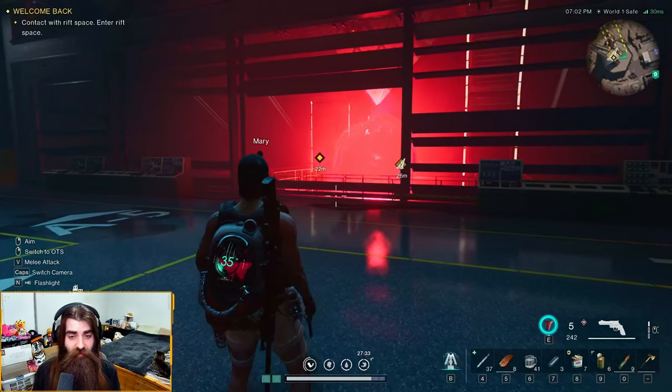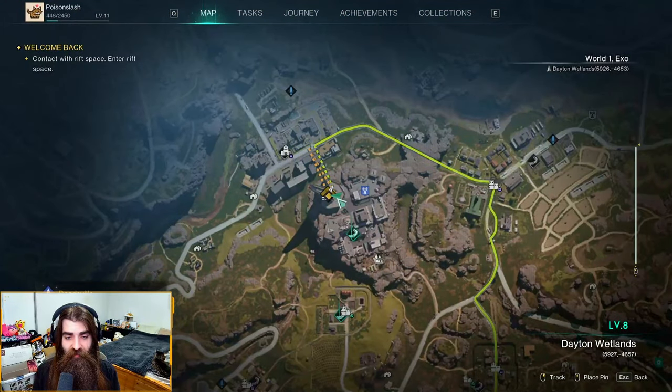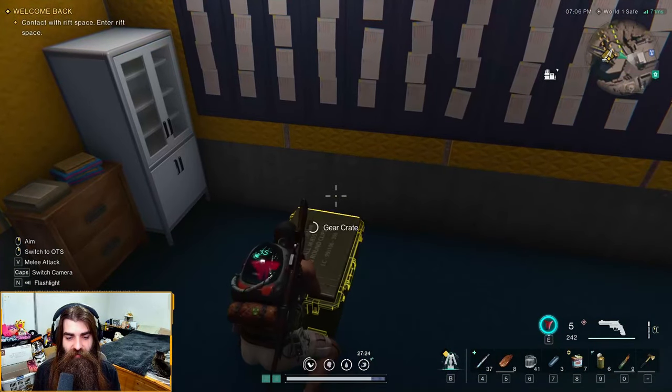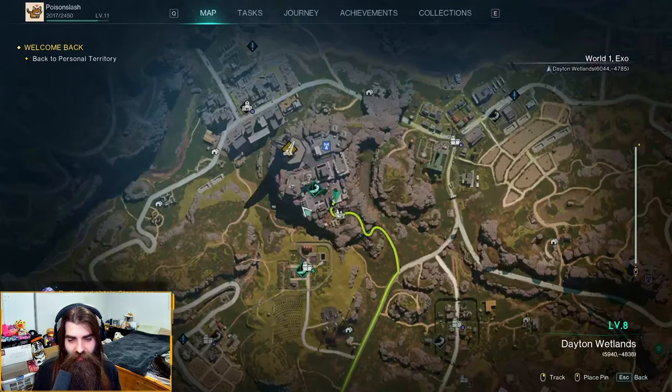All right, so in the Monolith of Greed once again — right here, you go into this back room, the office room, and there's another gear crate just chilling on the floor. Easy clap.